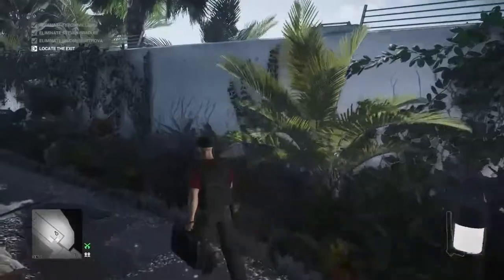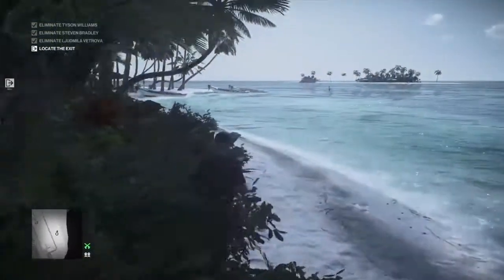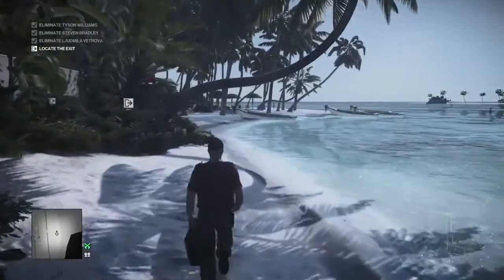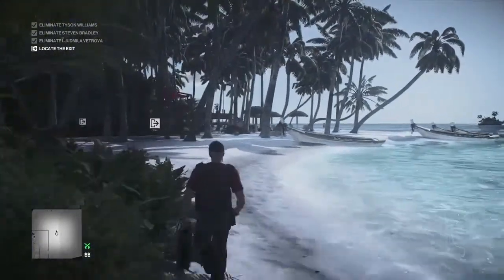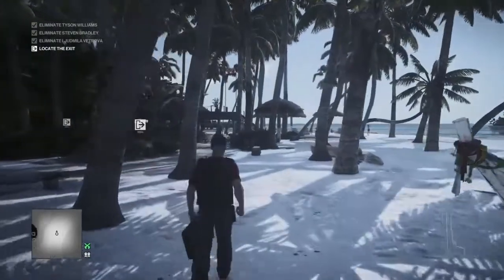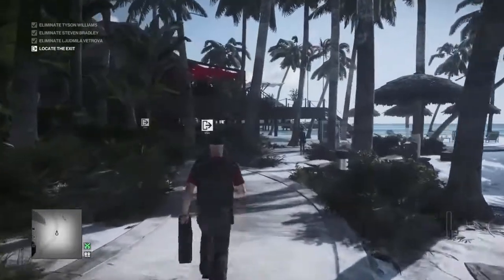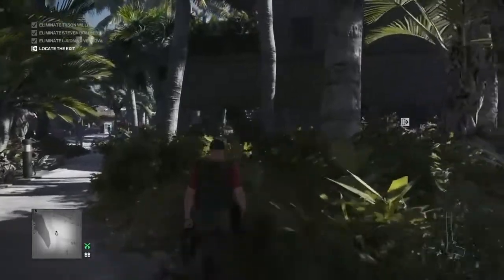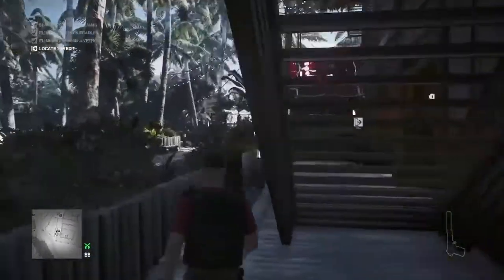Our last four are all on the beach around by the restaurant and bar building. We make our way back out of the villa and over to the restaurant — more the bar than the restaurant, actually. There are four in this little beachy area and one is actually underneath the bar area, so we make our way up to the restaurant and around to the side.